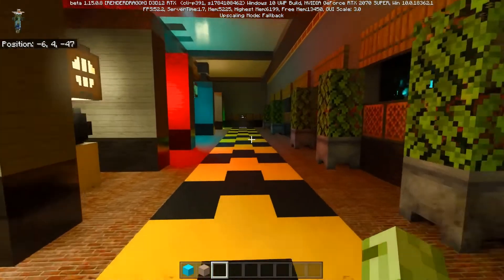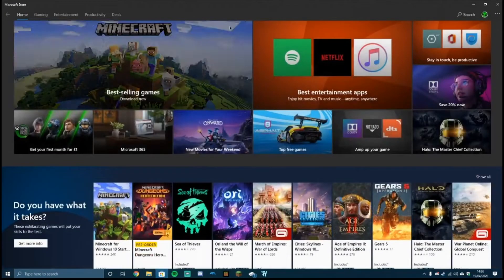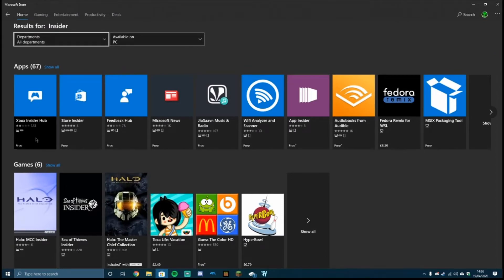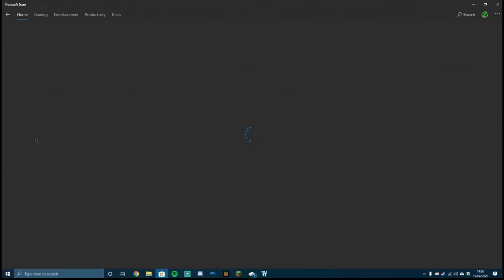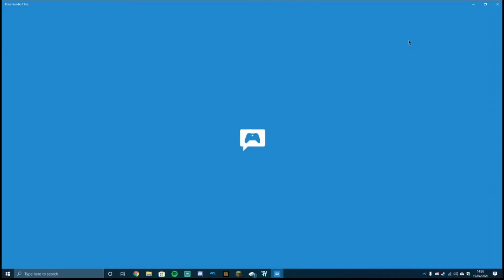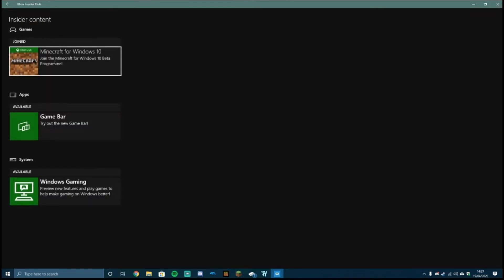Starting off with how to get the beta: once you get to your Windows 10 desktop, just hop onto the Microsoft Store and search up 'Insider'. Then what you need to do is go onto the Xbox Insider Hub and download it. Once downloaded, just click launch. If you haven't made an Xbox Insider account yet, just go through the terms of service and stuff like that. Once you get to the screen, go to Insider Content and then click on Minecraft for Windows 10.